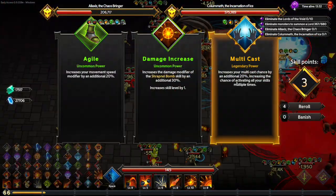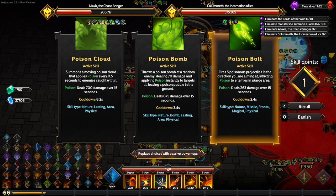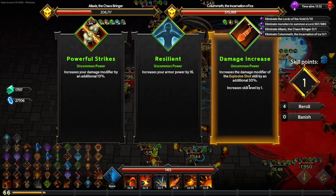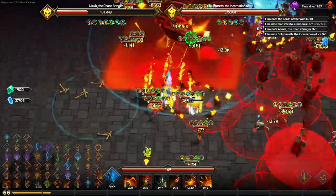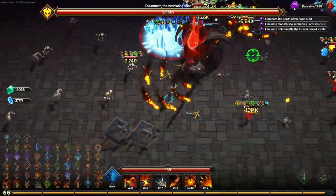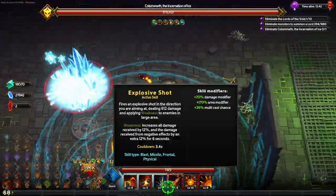We're going to focus on double wings first. Let's take this 20% global multicast — yes please. More AoE, and more damage on that ability as well. That is going to take care of that boss.